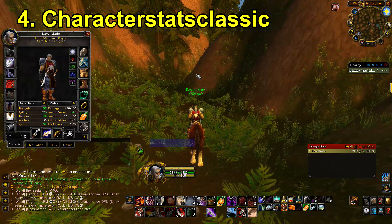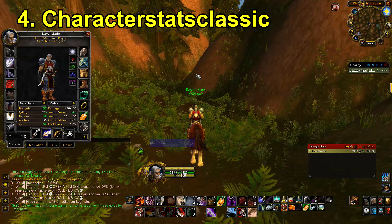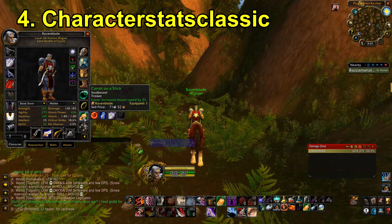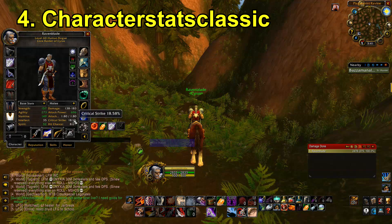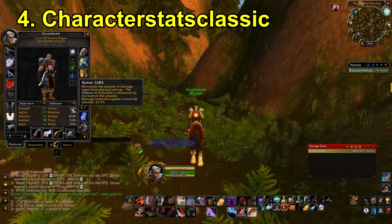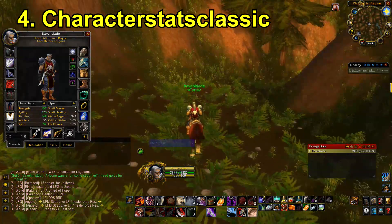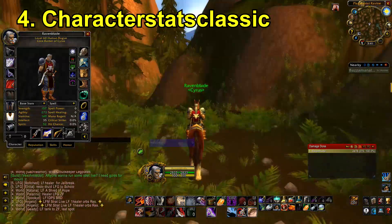The next addon is Character Stats Classic. It gives you very detailed character information, similar to what Retro gives you but for Classic WoW. The most useful thing is probably hit chance tracking — it's showing 6% here because I don't have a particular trinket equipped, but with it equipped it bumps up to 8%. It also displays your crit chance without having to open the spellbook. Under defensives you get parry, dodge, and block chance, and under magic you get spell power, spell healing, mana regen, and your crit and hit chance.